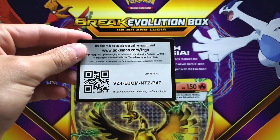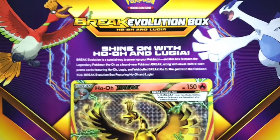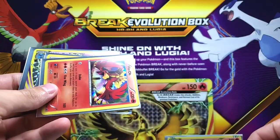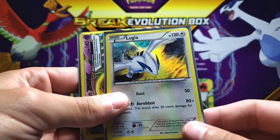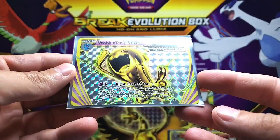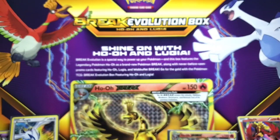All right, guys. So here's the break card, and a code card for you guys for the pack here. And we have one, two, three, four, five packs. Before we get into the packs, just want to show you guys the cards you get in the front. So you have the Ho-Oh Break — look at that, the card's incredible. You get the Ho-Oh promo regular holo, which is still an awesome card. The Lugia holo promo. And then the Wobbuffet Break right here. So those are the cards you guys get in the box.